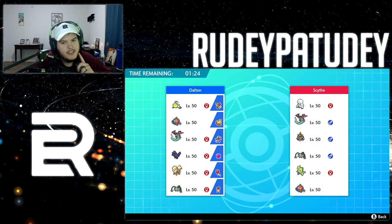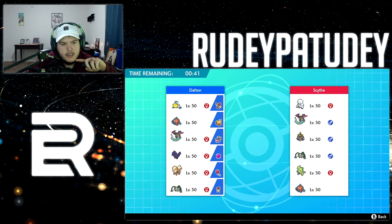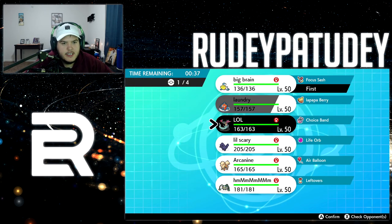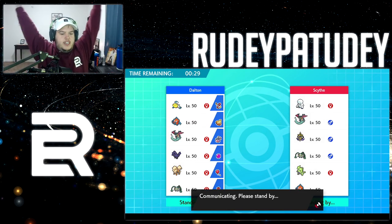Oh wait, looks like he's got a real team. He's got a Darmanitan — everyone's saying he's crazy right now. I'm definitely going to lead with Pelipper so I can have Tailwind, because he doesn't have anything that needs Trick Room and it doesn't look like he has anything that can learn Tailwind. I'll bring Dragapult in the back as a just-in-case — he's a great back mon.